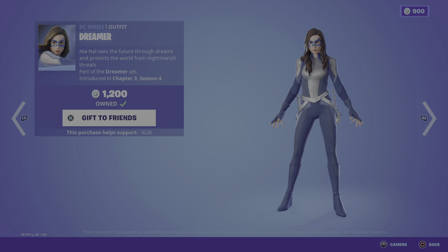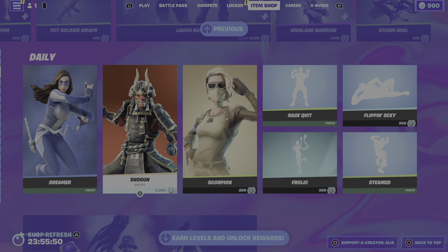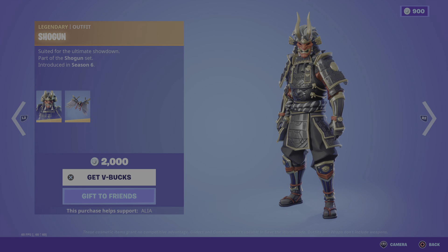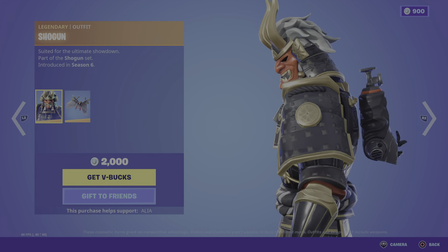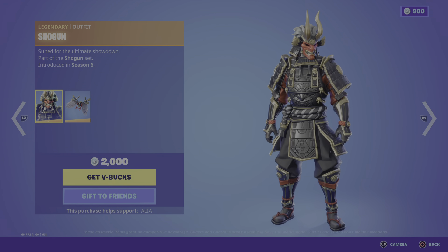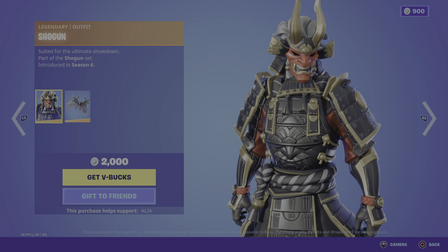Moving on, we have the return of the Shogun skin — suited for the ultimate showdown, part of the Shogun set, first introduced in OG Season 6. Looking pretty damn cool, making me more excited for Assassin's Creed Japan.